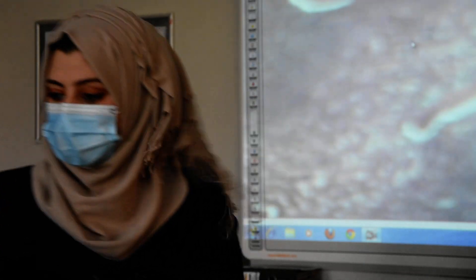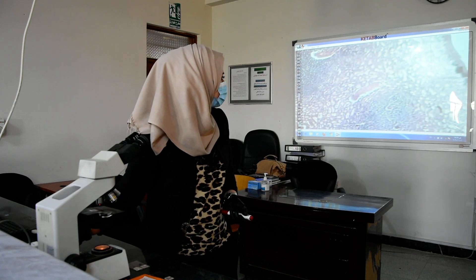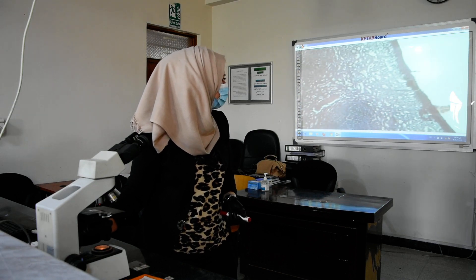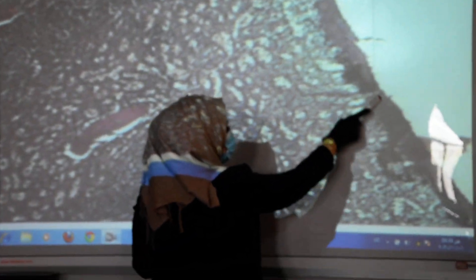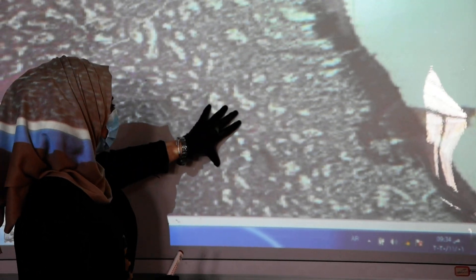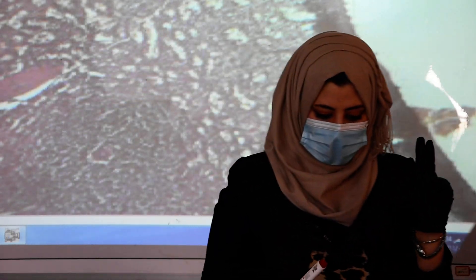The spleen is surrounded by a dense fibroelastic connective tissue capsule. This is a section of a spleen showing the fibroelastic connective tissue capsule, also the septum, and the main two regions of the spleen are called splenic pulps: white pulp and red pulp.